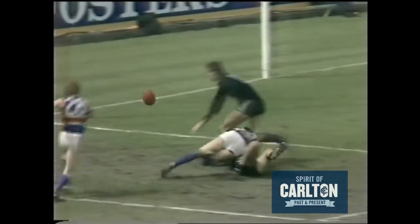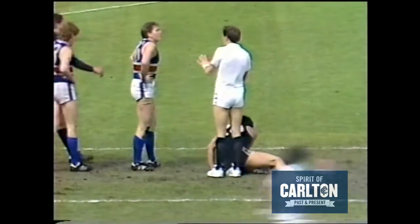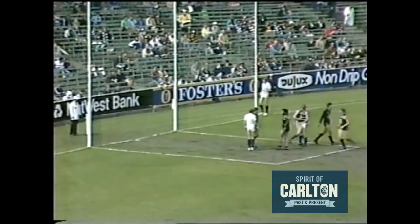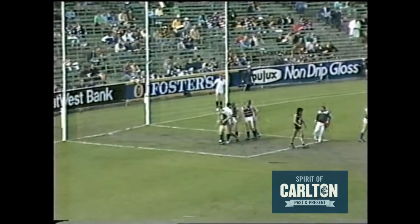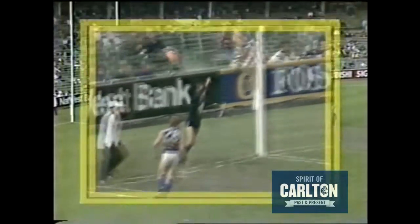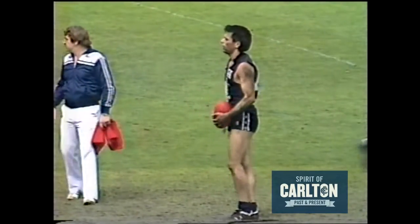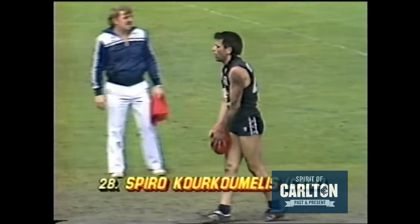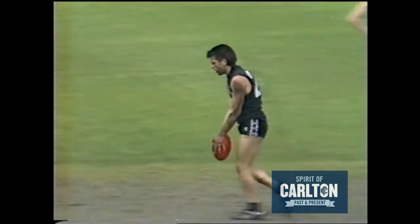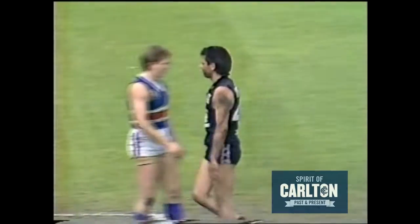Sheldon approaches the 50 metre line, lets fly with a drop punt. At the back is Corkomilis. He's got the mark. The ball with Corkomilis and he's lining up to Carlton's third. Shouldn't miss. And he doesn't. So Carlton.